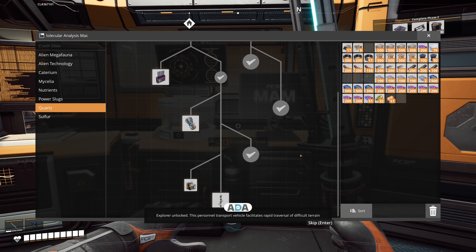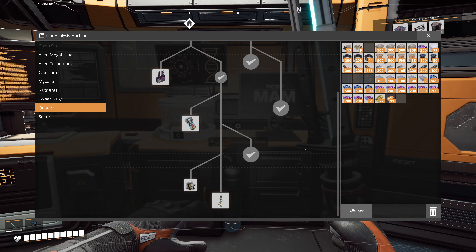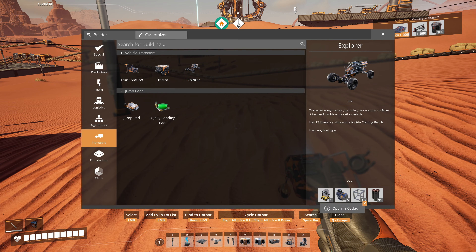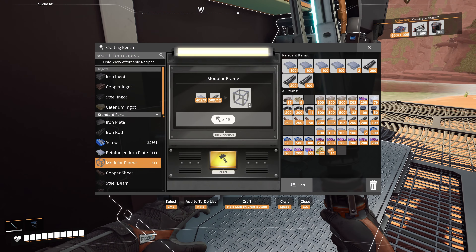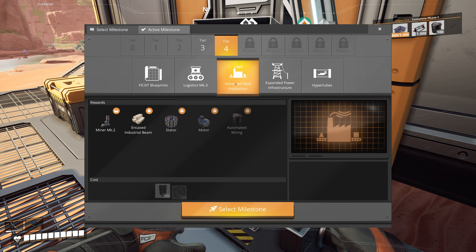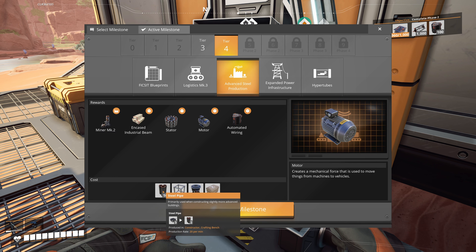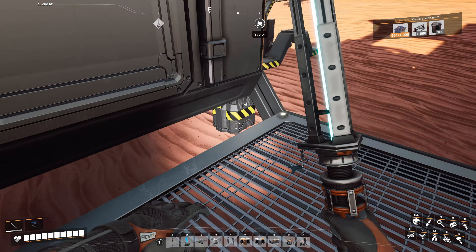Explorer unlocked! This personnel transport vehicle facilitates rapid traversal of difficult terrain and climbs like a mountain goat that has returned from extinction. Like a mountain goat returned from extinction — I like the sound of that. Let's see... it needs motors. I didn't even make those. Do I even have motors unlocked? I don't see any motors... oh my god — Advanced Steel Production! I thought I was ready for this. Looks like next episode I've gotta get these steel pipes going and get some steel production going if I want to get the motor. Alright everybody, I'll see you in the next one — later!